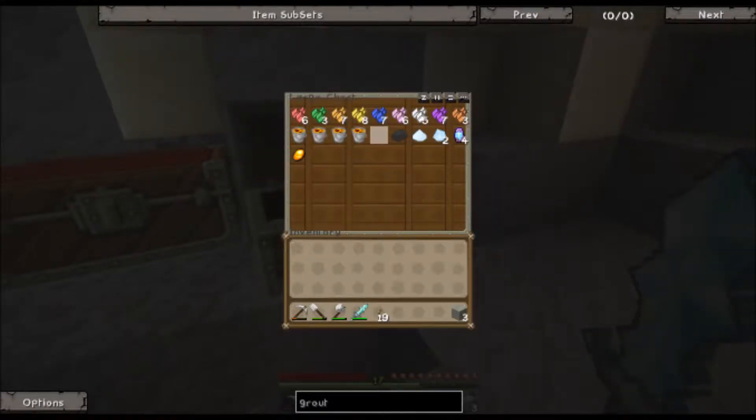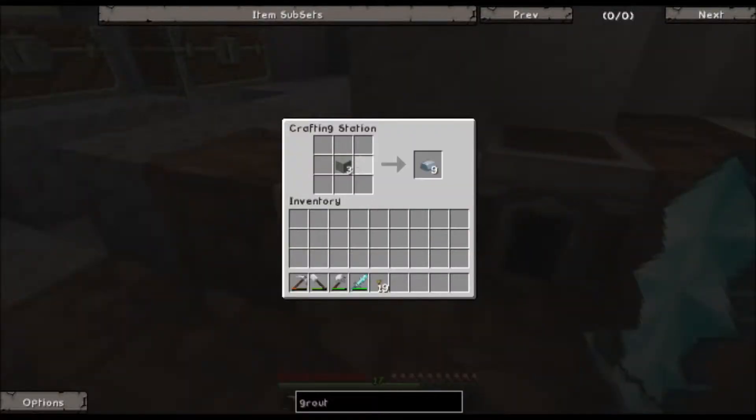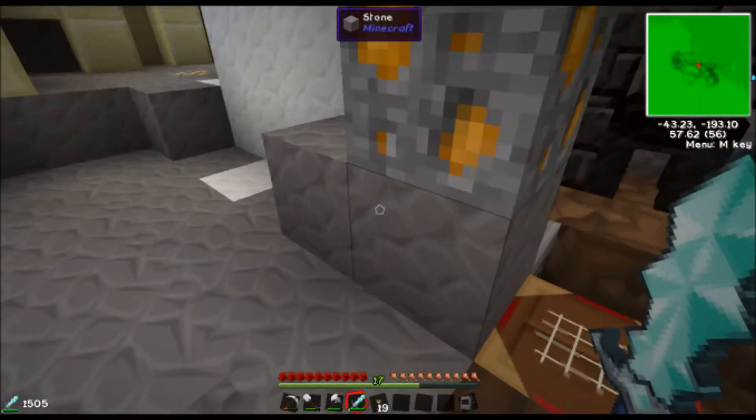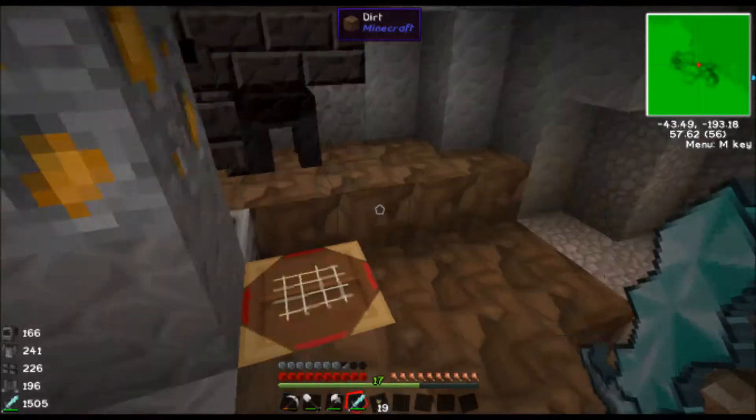I mined up some iron. Alright, now let's build some armor because I'm not going back to the tropics without it — that was horrible, there were so many creatures and everything just killed me. Let's just put some armor together. There we go! Now let's put this on. Haha, now I'm all geared up — look at that, I got iron on now!